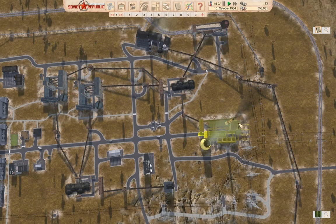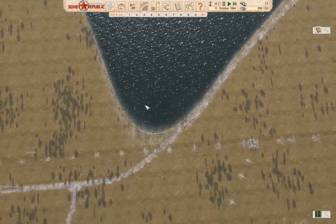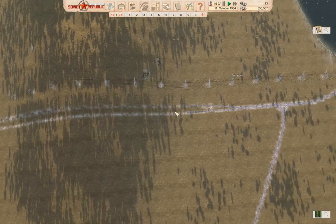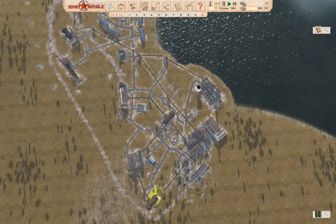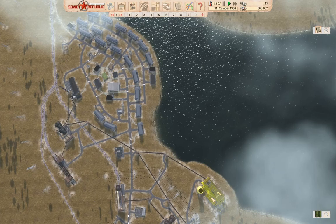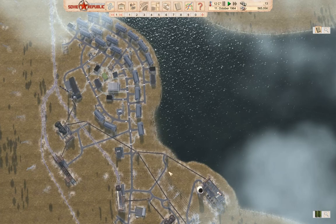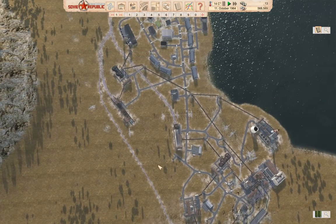Hello, everyone. Welcome back to the Soviet Republic with the workers and the resources. Last time around, we were doing some stuff — I don't remember what we were doing. We were getting a power plant up, or messing around with stuff. That's what we were doing.